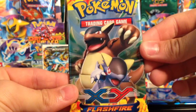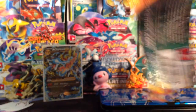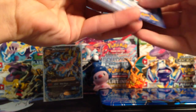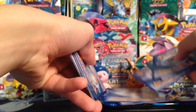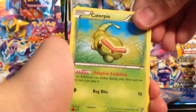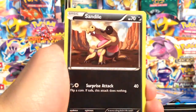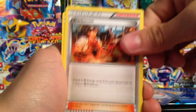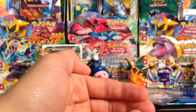All right, our last pack of the part — let's see what we can pull. Hopefully there's some good things rattling around in the other parts of this box. Here we go — we have a Caterpie, Weasel, Surskit, Ponyta, Rapidash, Blacksmith, and a Sneasel. Blacksmith seems like it's really uncommon.